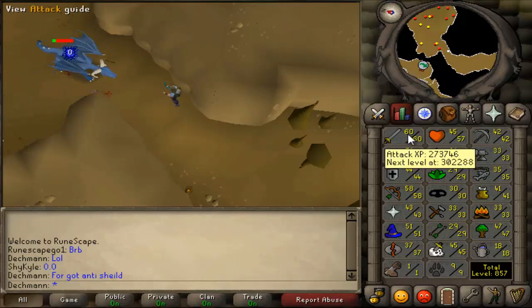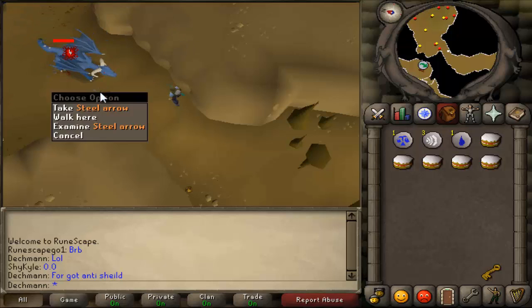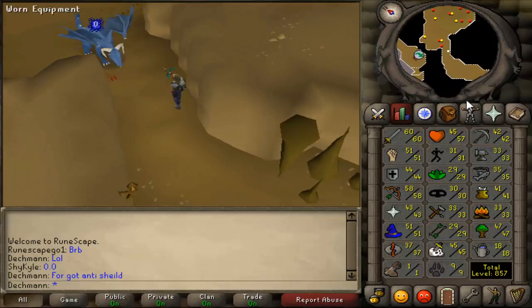As you can see, 60 attack. I do have a dragon scimitar, I forgot to show you guys — I'll show it to you after I'm done killing blue dragons. I will make sure I show it.